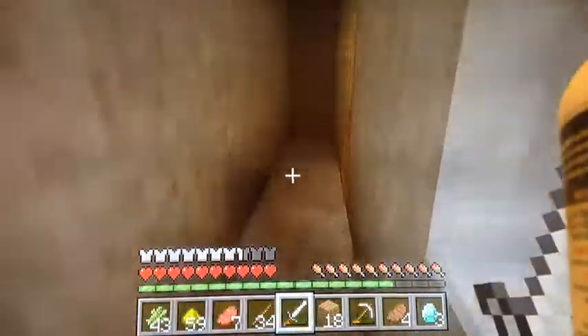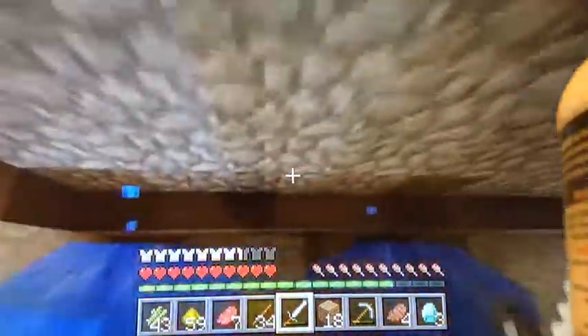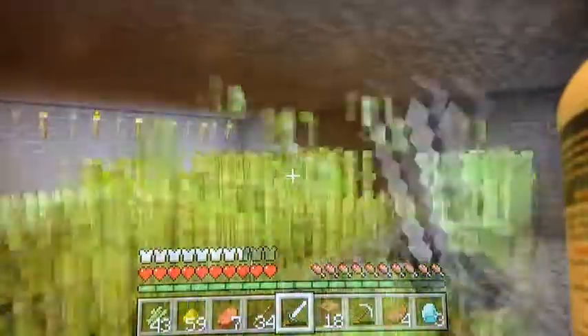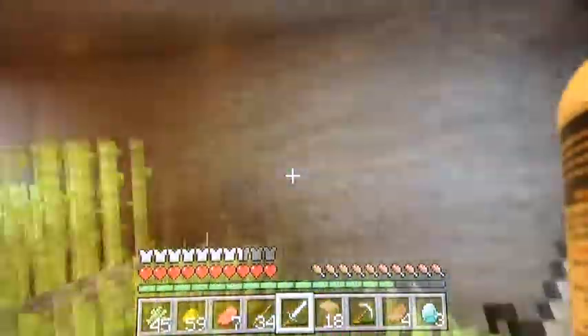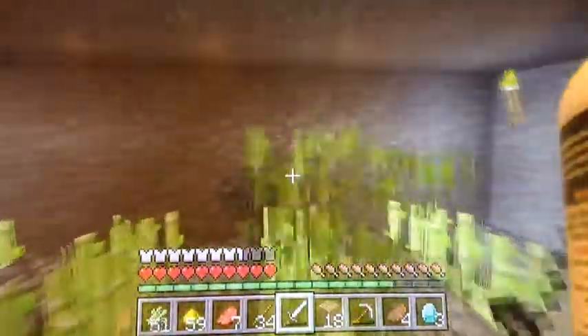This is an automated wheat farm. I was trying to make the sugar cane farm above it bigger, but I messed up the redstone so I still have to fix that. Right here is the sugar cane farm. We've been using this to get paper and the cow farm to get leather so we could finally get the level 30 enchant — it took us forever.